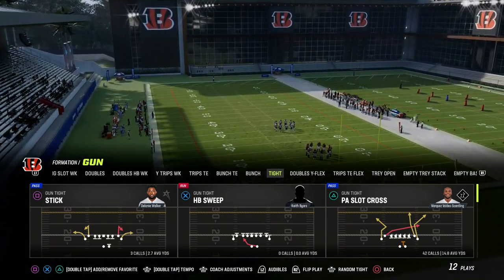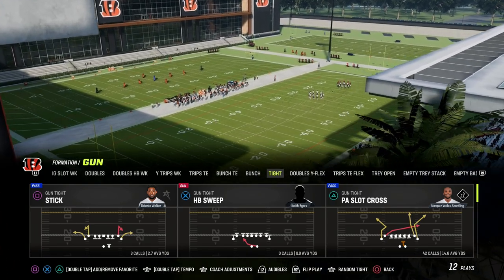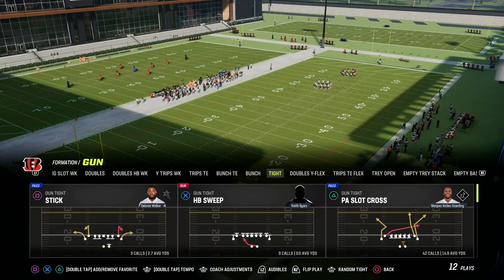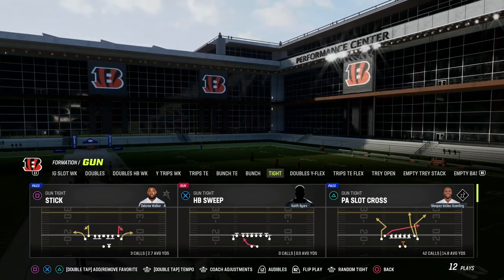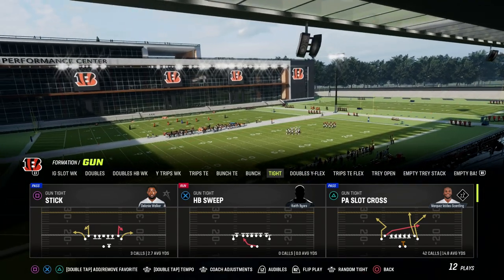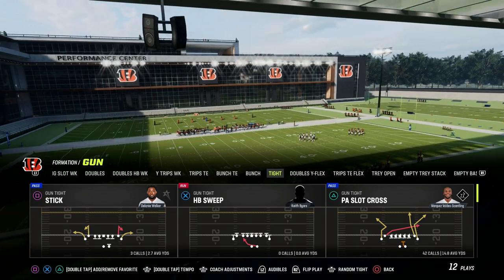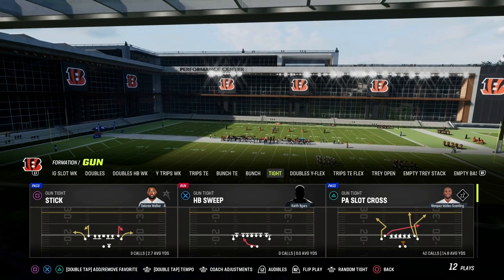The way I like to run PA Slot Cross, I actually have a couple of different variations. I'm going to show you two of them. One is a levels concept that is something we haven't really used for years, but I think is really good this year. The other concept is more of a traditional flood concept out of this play that is super effective as well.